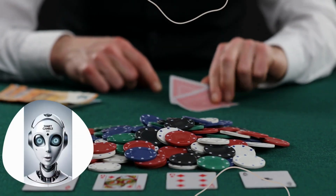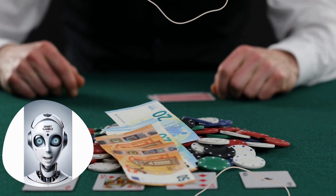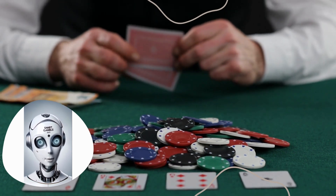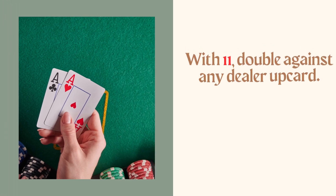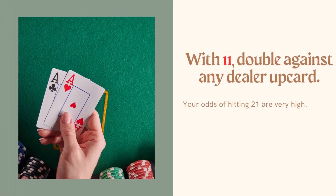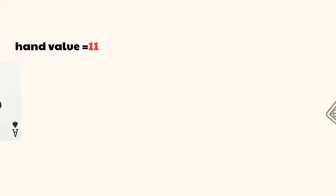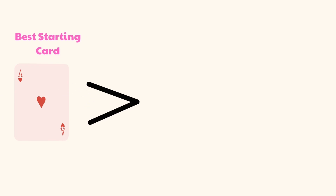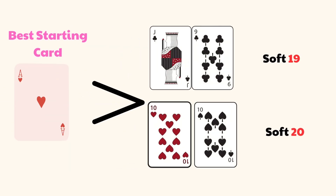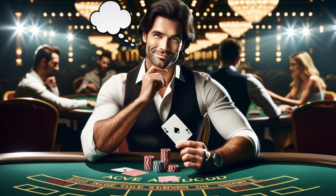Doubling your bet can be an extremely profitable move when done at the right time, but done recklessly it can hurt your bankroll. Advanced AI rigorously analyzed millions of potential scenarios to determine the ideal times to double down. With 11, double against any dealer up card — your odds of hitting 21 are very high. An 11 has around a 31% chance of turning into an unbeatable 21 if you draw one more card; no other starting hand value has better odds of making 21 on the next card.